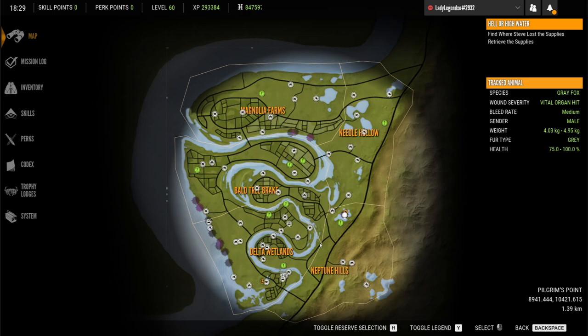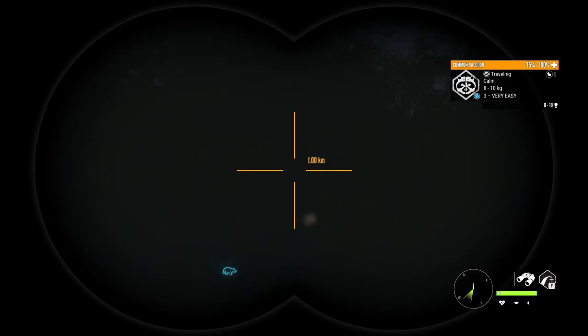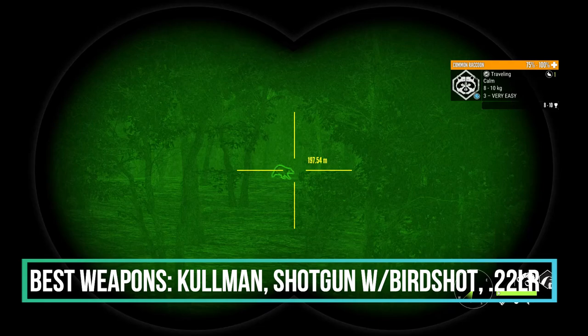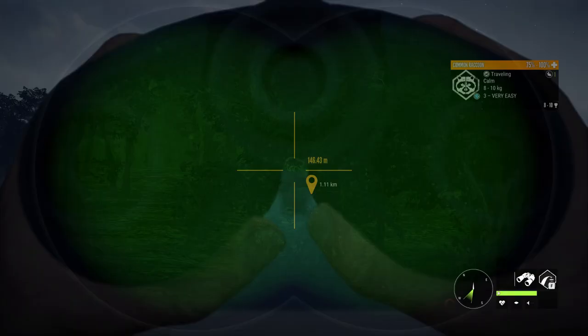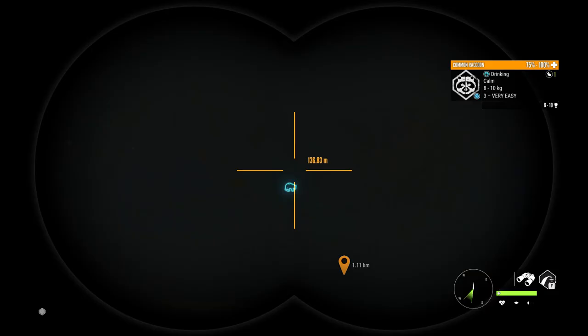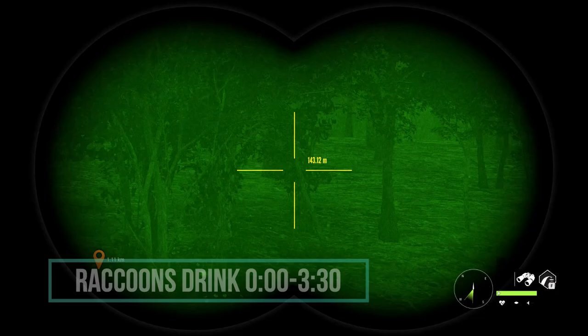There is a common raccoon — I can't believe we have these in Call of the Wild. They are a class one species, which makes them very challenging and very fun to hunt. The only weapons you can use on raccoons are the Cullman, a shotgun, the .22 long rifle, or handgun. Of course you can use a bow with 320 grain arrows. Raccoons drink from zero until 3 or 3:30.